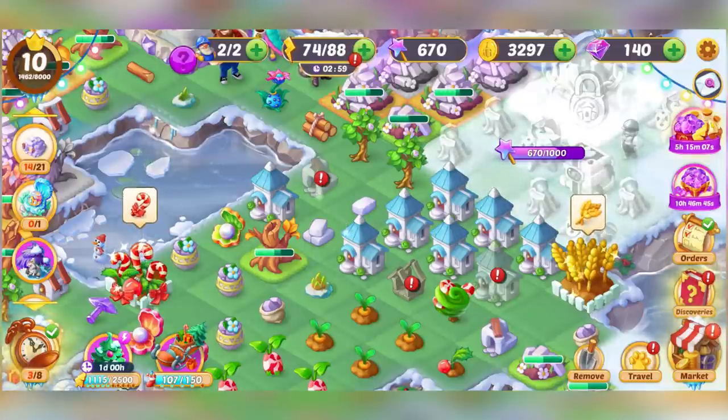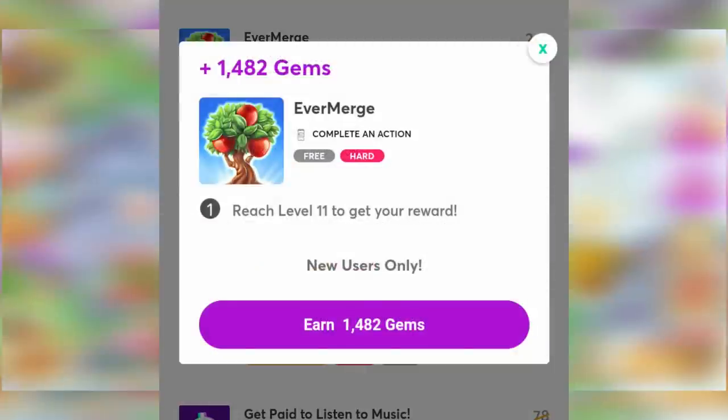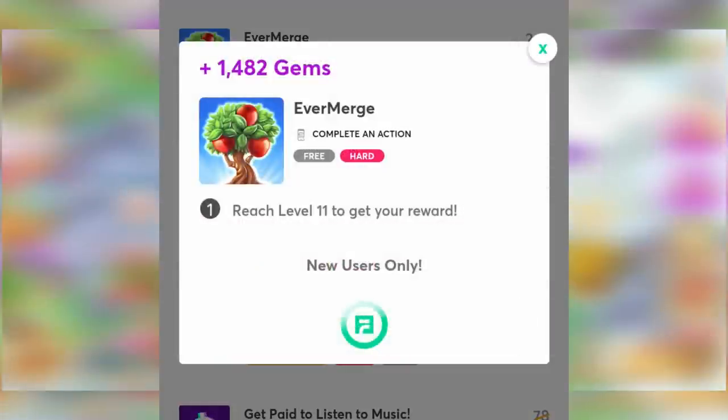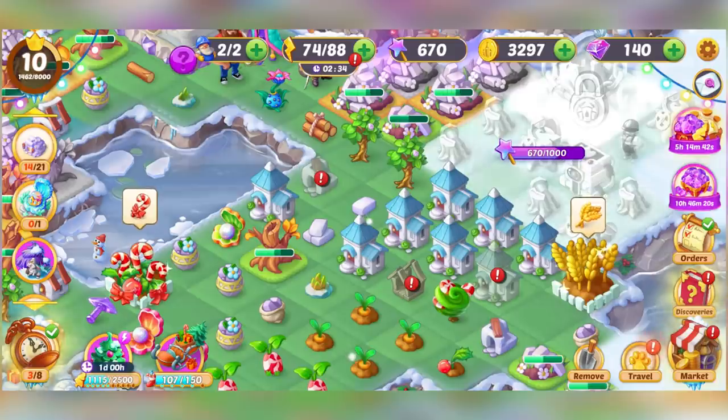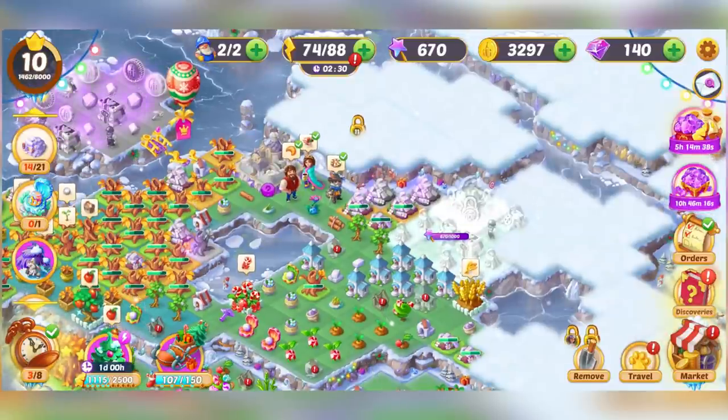If you're watching this video, it's probably because you are playing this game in the hope to get some in-game currency of another game. For myself, I want to get the in-game currency of Monster Legends, so I need to get to level 11 on Evermerge. You might have a different task where you need to get to level 9, or whatever task is out there. The purpose of this video is to give you tips and tricks so you can advance and level up to the level you need, so you can get back to playing your game with your in-game currency.